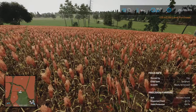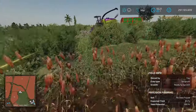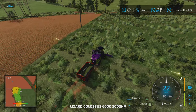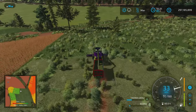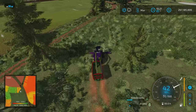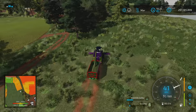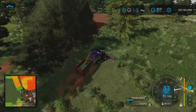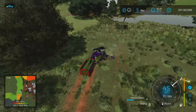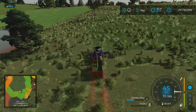That looks different than the base game sorghum. Anyway, we're making good work of this field for grass. What's nice is it will clear out all the grass between all these trees that I would love to cut down but really don't have any reason to.